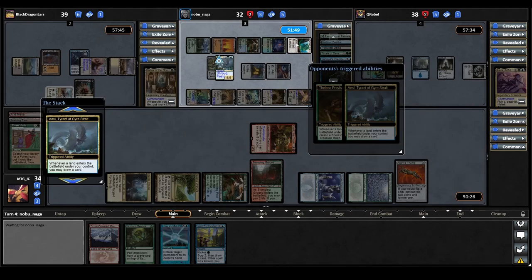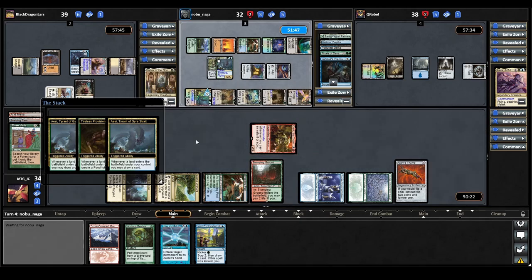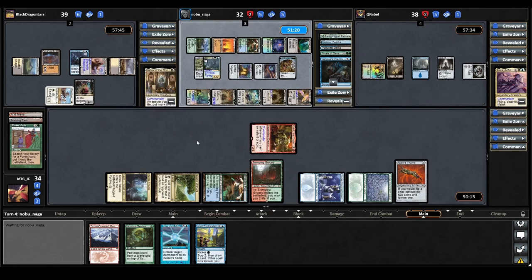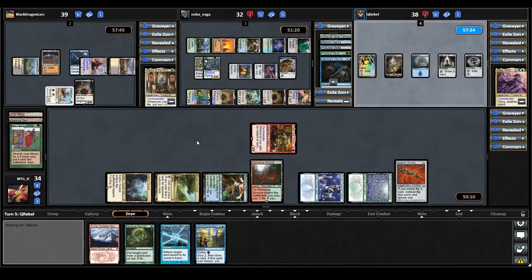They play a Myriad Landscape for turn — triggering Acey twice and Tireless Provisioner once — so they draw two cards and make a treasure token. They move to combat but decide to hold Acey back. After that massive turn, that is it for the AC player. The other players at the table are on high alert. They've got down a lot of permanents, and if they untap next turn the rest of us are going to be in big trouble — they could very well close the game out.